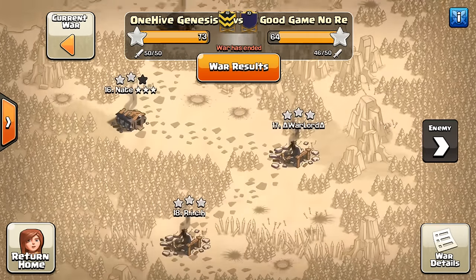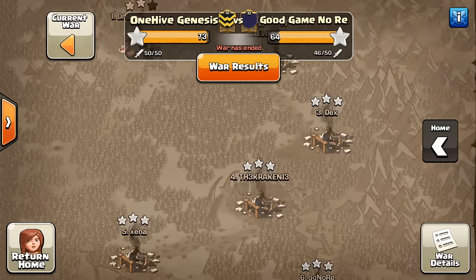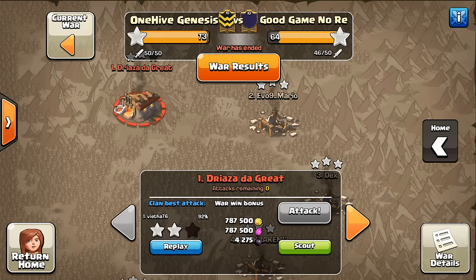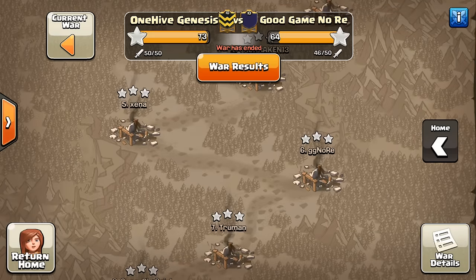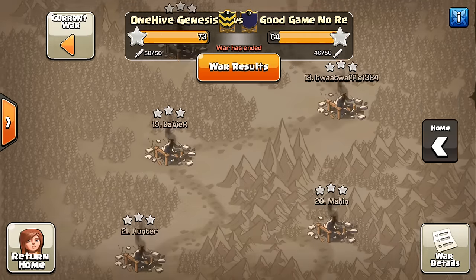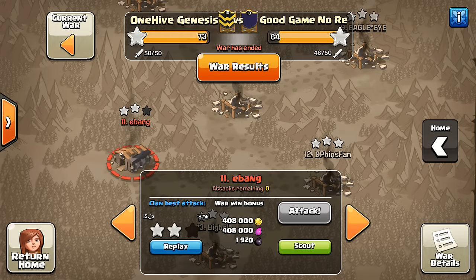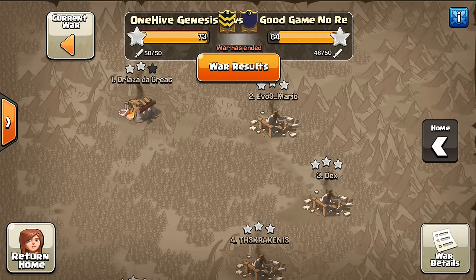I'd say the majority were 3-starred, quite a few left 2-starred. They got the bottom ones 3-starred. We had a great war — got the top base actually pretty close to 3-starred, even though it was a solid Town Hall 11. We'll take a look at that. Just that one Town Hall 9 got away from us at only 87%. Typically it's like 99%, but couldn't quite get that one. Good job to that guy for the defense there.